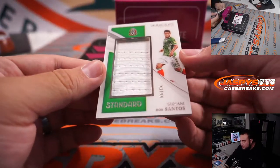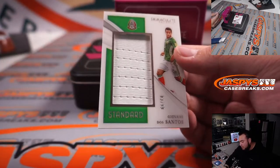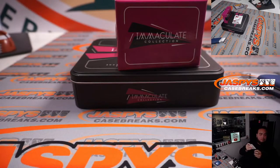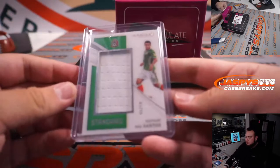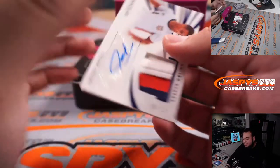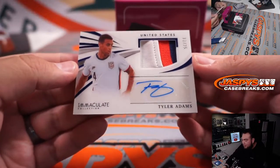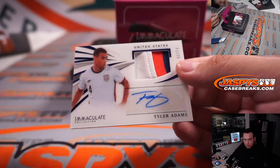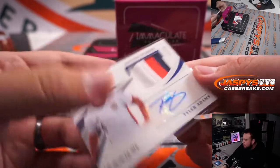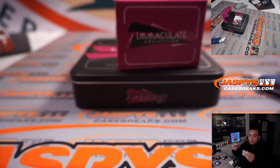We got Giovanni Dos Santos, 83 out of 99. Number 3, that's going to Robert. And we got a patch autograph of Tyler Adams for the USA, 81 out of 25 — number 1, let's go to Michael Joseph.